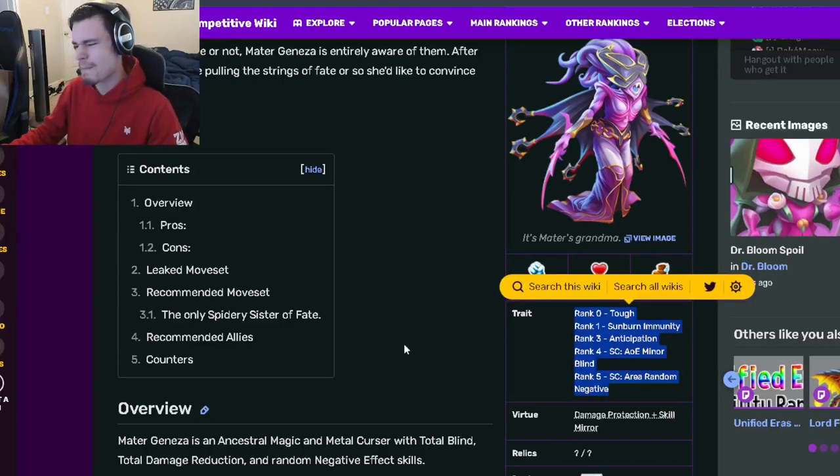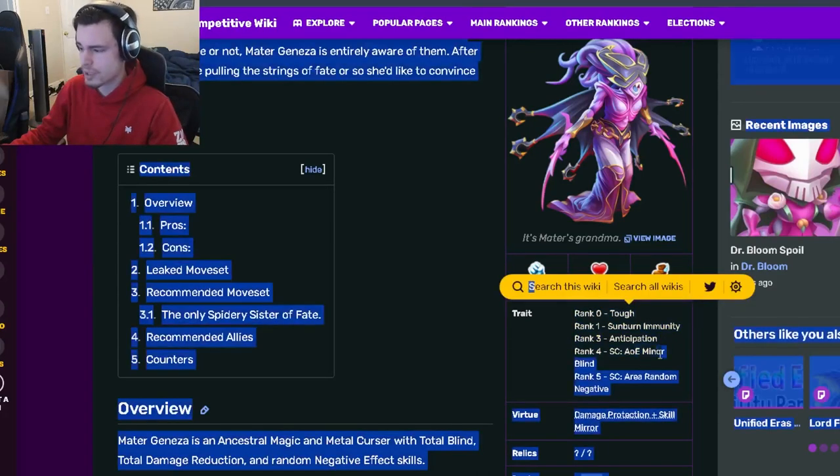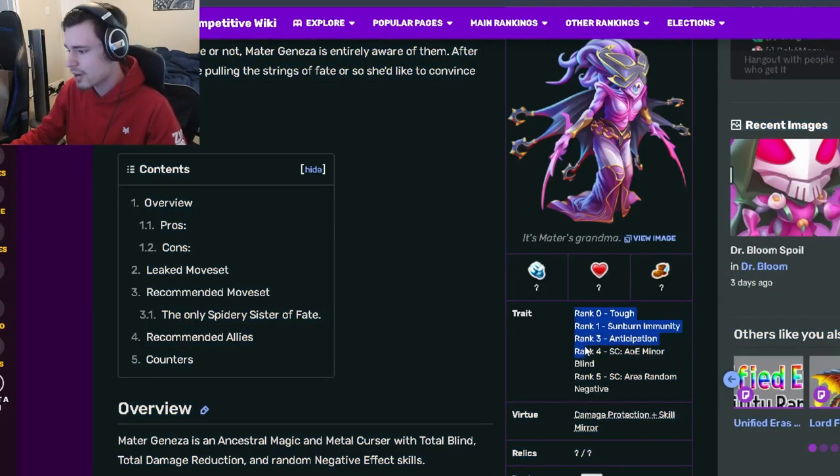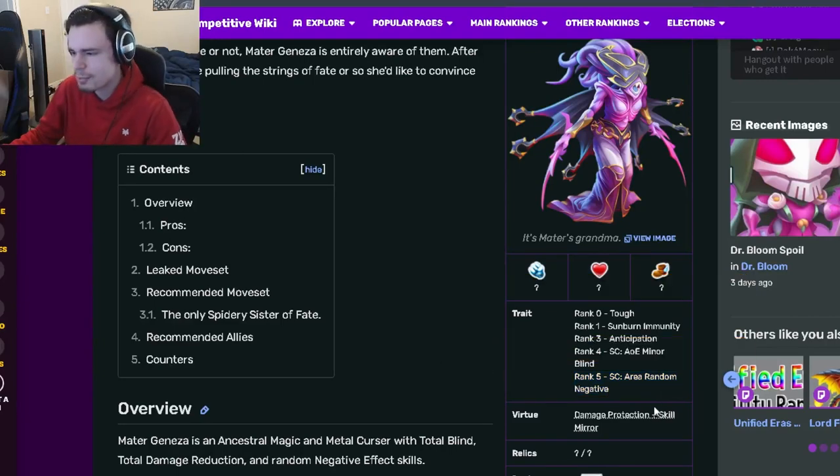Honestly, not amazing traits, but some of them are at least decent. Anticipation's alright, depending on what monster you are going up against. AoE Miner Blind is okay, and Area Random Negative is pretty decent as well. Pretty decent traits overall.